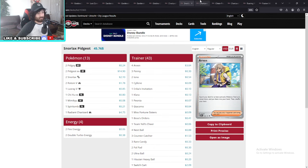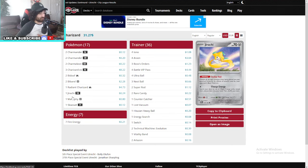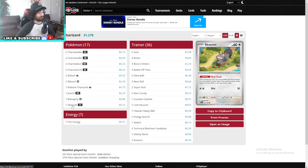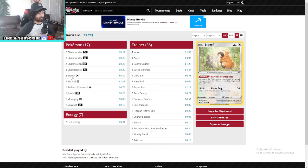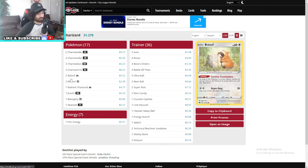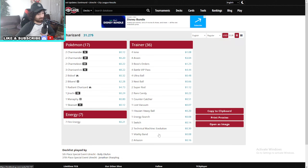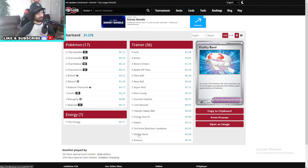Moving on, we have fifth place Charizard EX — such a strong deck. This one moves away completely from any two-prizers. Oh my god, this is a one-prize Charizard deck. Almost identical to the deck I run — just he runs two TM Evos and I only run one. He also runs a Vitality Band while I run a TM Devo.